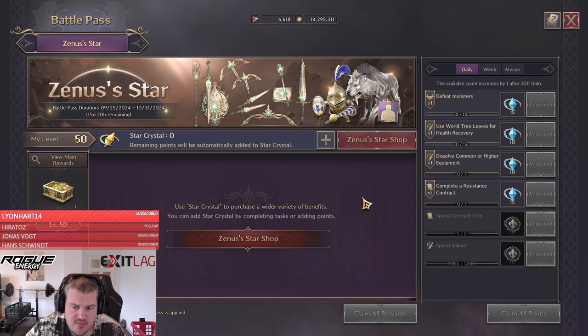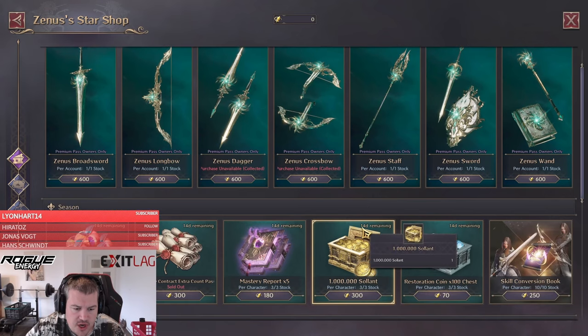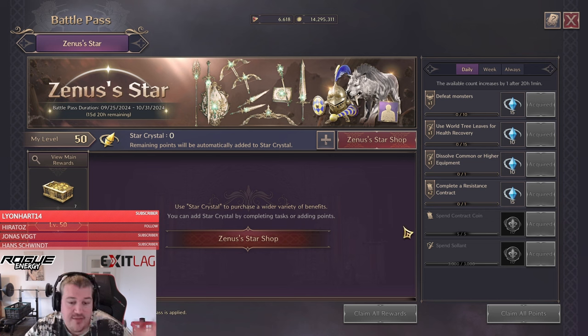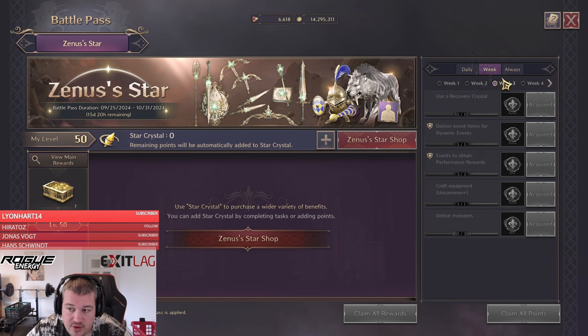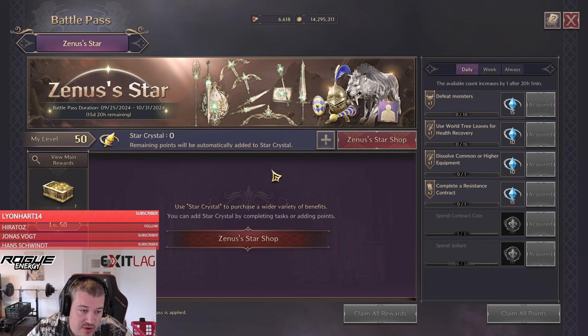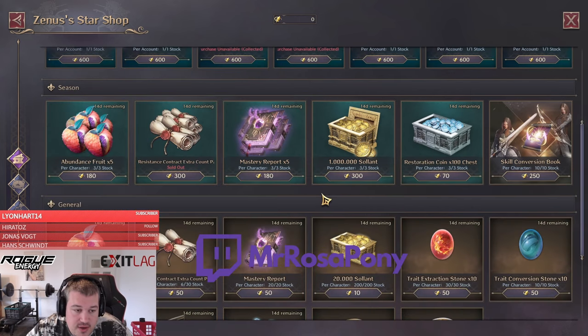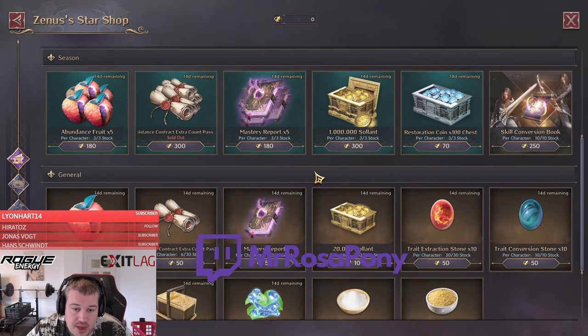Some people in stream were surprised when I was opening the Zenith Star Shop — they were like, 'Hey, where's that shop?' The way the battle pass works is that the goal is not to get it maxed out to level 50. Once you have that done, the battle pass actually starts. Even though you are at 50, you will still do all your dailies and weeklies, basically everything, because this gives you the star crystal currency, which can then be spent in the Zenith Star Shop.